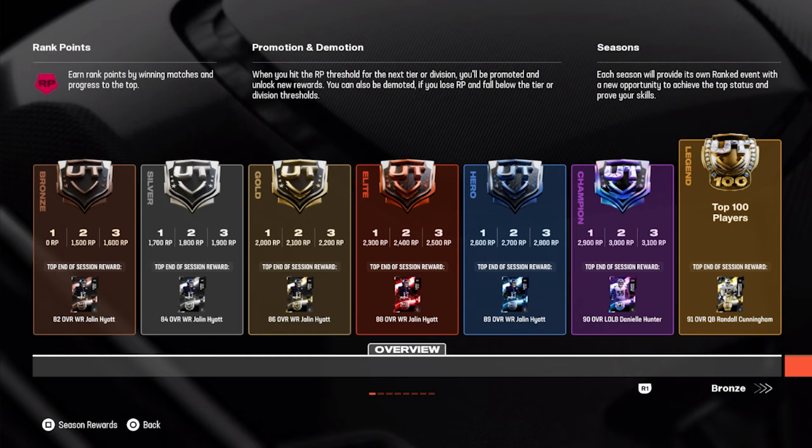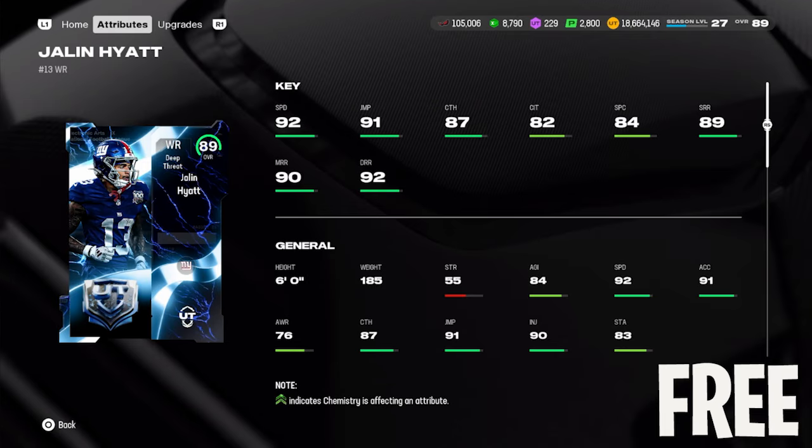There are several versions of Hyatt from an 82 to an 84, 86, 88, and finally an 89 overall, depending on where you finish ranked session number two. If you can get to the hero level, this is the card you can have: six foot tall, 92 speed, 91 jumping, 87 catch, short route running at 89, mid at 90, deep route running at 92. He gets Slot Apprentice for 2 AP, which is a great ability against the man coverage meta blitzes, giving you the short crossing and zig routes.